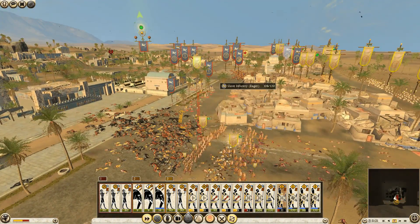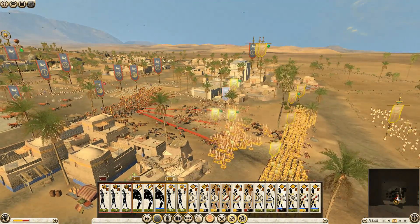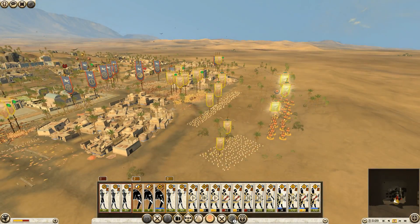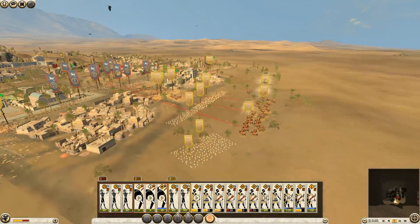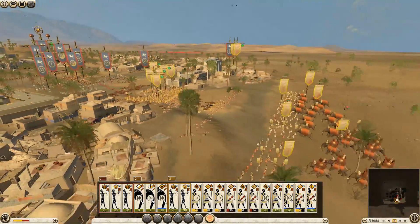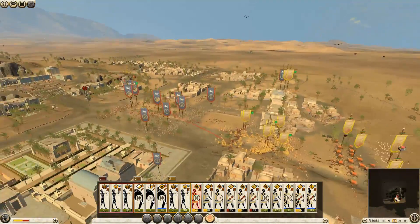We've broken this flank. I'm going to push forward here, let's get them stuck in. We're sort of saving the elephants — I'm not sure if it's best to save them or just throw them in early to make it easier for the infantry. I can't lose one of these units because they're going to be harder to recruit, but let's get them stuck in.